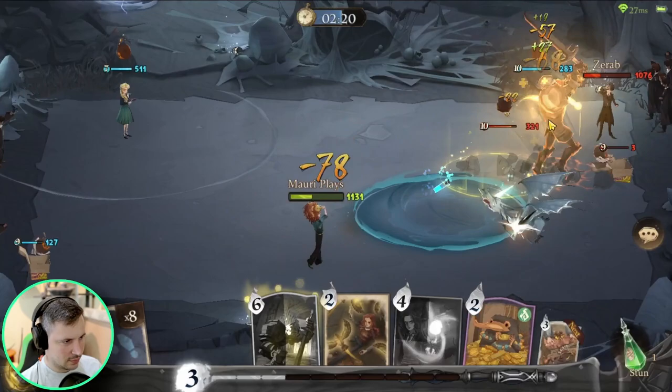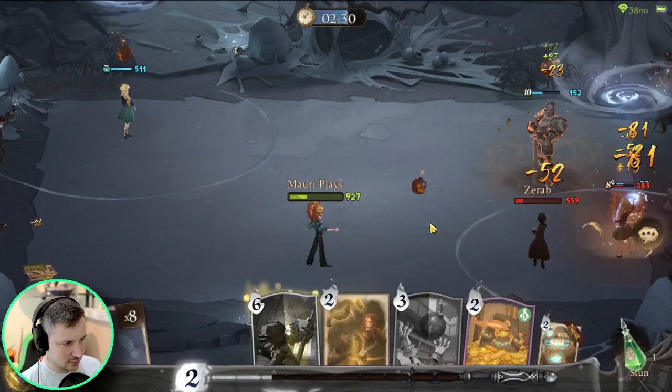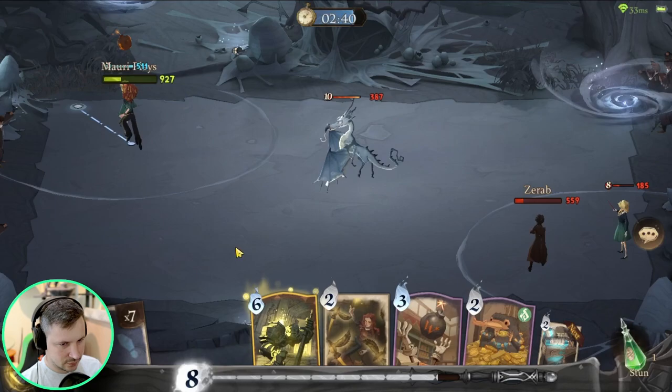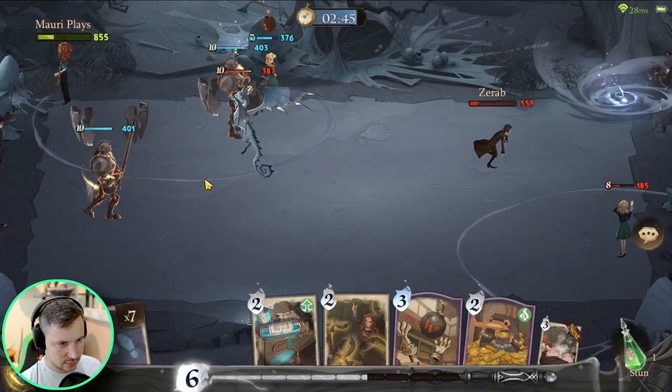Let's get some value here. It was a very nicely placed Incendio. We definitely need to get rid of Cassandra. Cassandra really had to go there.